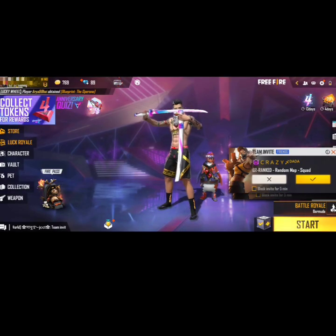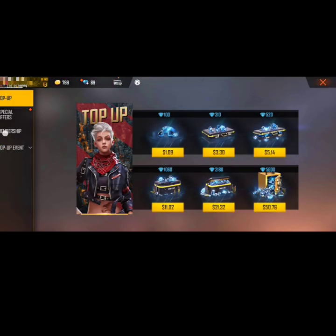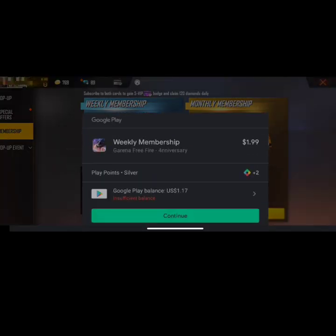Let's open the game. Here you can see I'm in the game and I'm going to purchase diamonds. Click here and you can see there is a $3.30 option and a membership option, but with membership you are not able to use your Google Play credit.